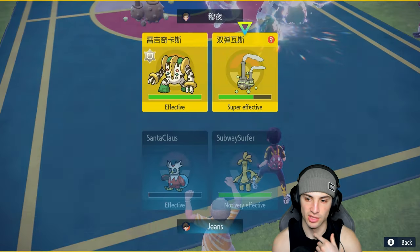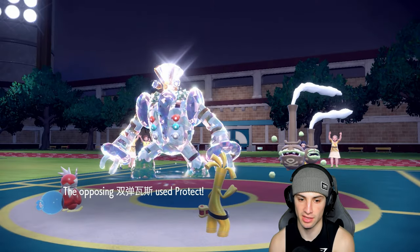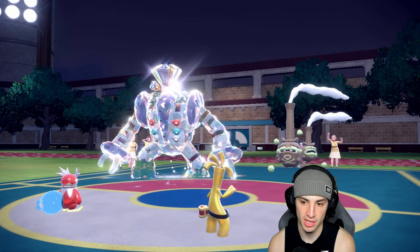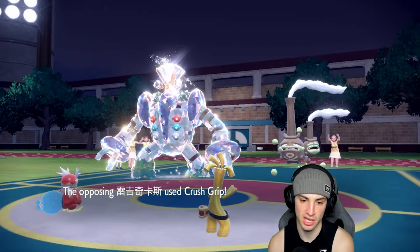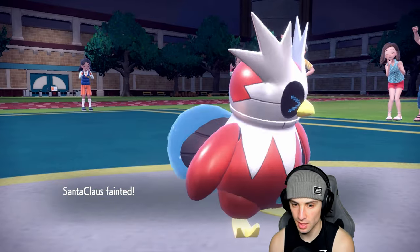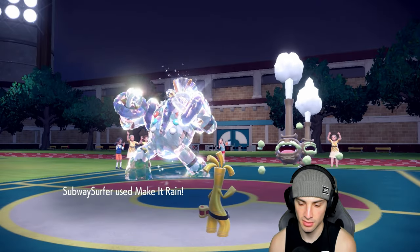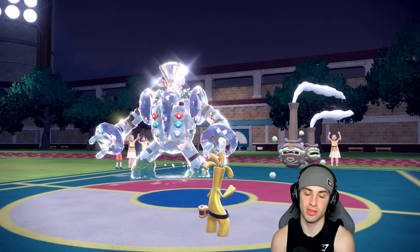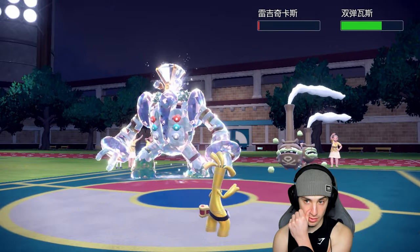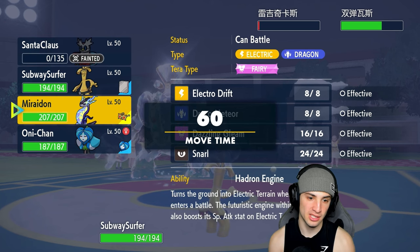I like having the Ghost Tera type here. Going for Nasty Plot plus-two and Make It Rain while protecting Goldenglow. It's going to be another Crush Grip on Iron Bundle — not a big deal. Make It Rain flies through and does big damage on Regigigas — almost a KO! That's huge. Now I'll play some mind games.